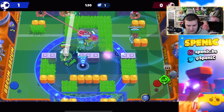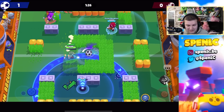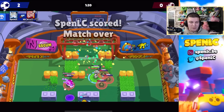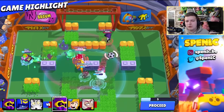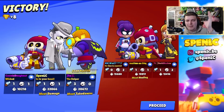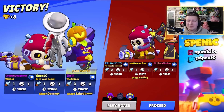Gray is one of the hardest brawlers to play — his main attack is very hard to hit and his gadget is tough too, but he has one of the strongest gadgets in the game. In terms of other mythic brawlers, Tara and Squeak are pretty good but Gray is just a level above them. There's also Dug, who's just way too strong — but I'll save that strategy for another time. Let's hop into the next rarity.